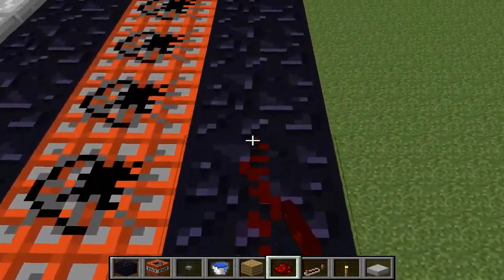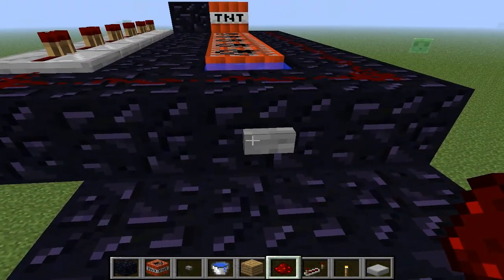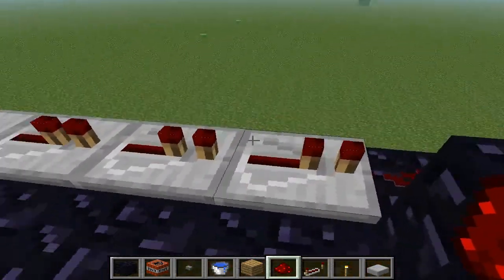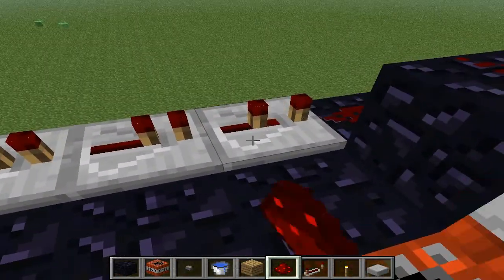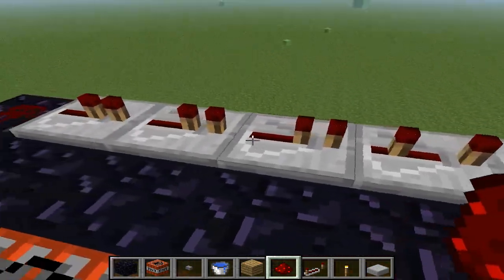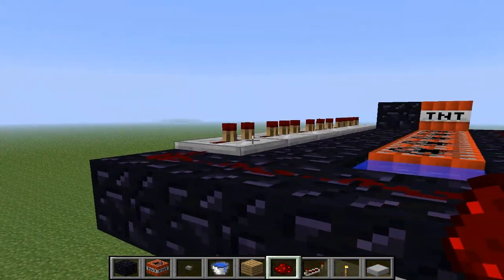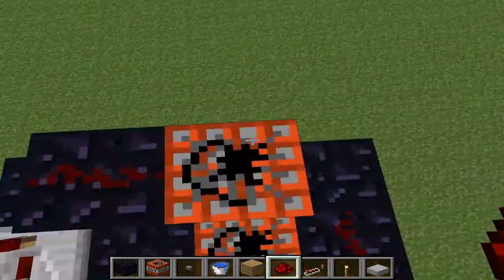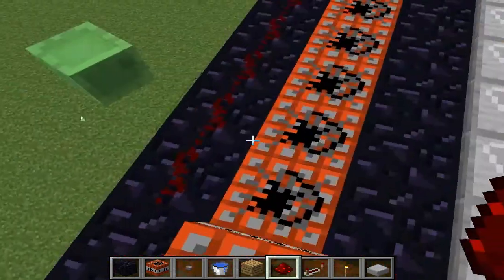From here all you have to do is light it. You can set the repeater durations — it doesn't matter too much, I'll set them to four and two, something like that. These will delay how long it takes to light the TNT, and the longer the delay, the farther it can go.